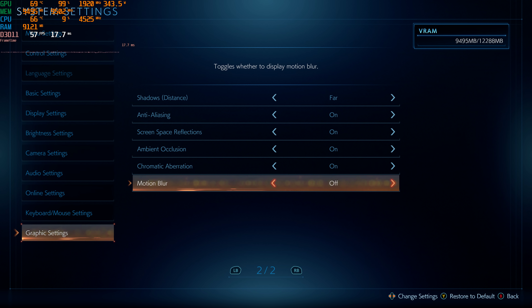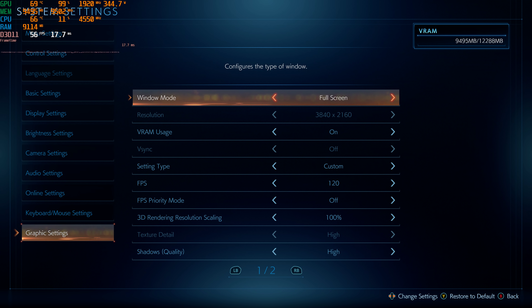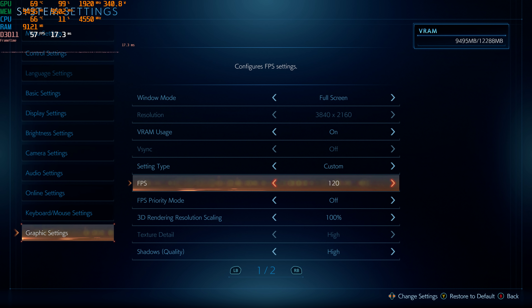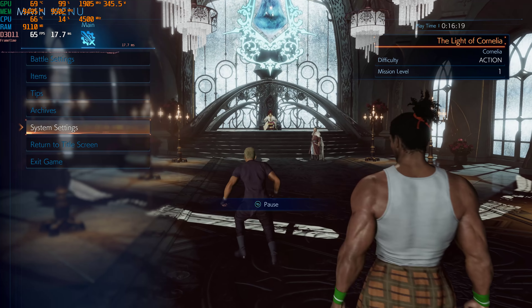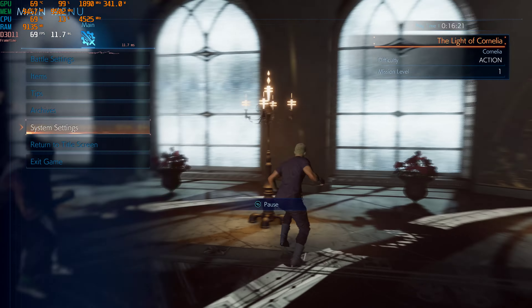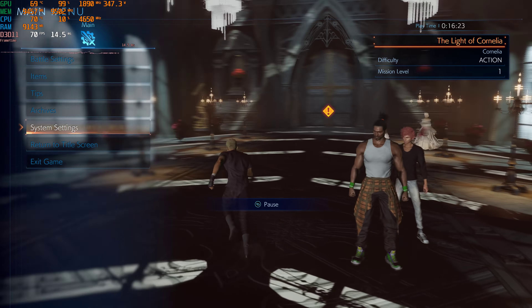This at least does have more graphic settings than I saw in Final Fantasy 7 Intergrade, and while that game had dynamic resolution scaling, at least in this game you can turn it off. Also notice our VRAM usage right now is all the way up to 10 GB. Luckily I have the 12 GB version of the 3080.